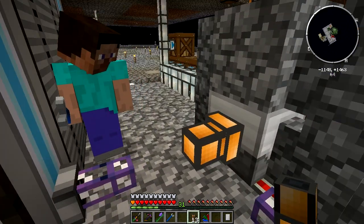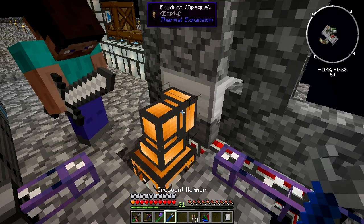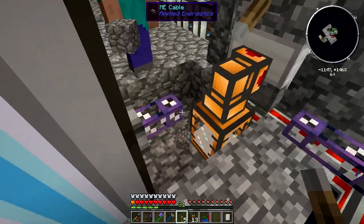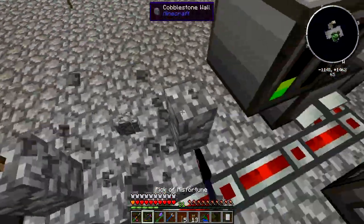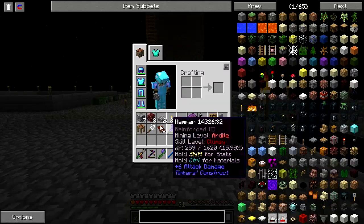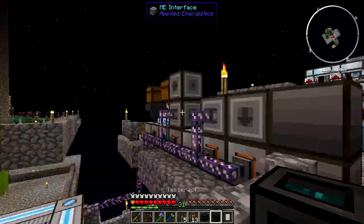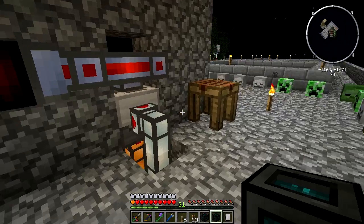I want to have the tank here. So that should fill that up. I'm going to set up the autonomous activator on this guy. We'll say the top is the blue side. We'll have an ME interface and route it like that. This is one of those machines that auto-outputs, by the way, so you don't even need that.